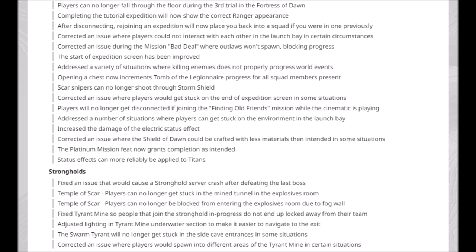Corrected an issue where players would get stuck on the end of Expedition screen in some situations. Players will no longer get disconnected when joining the Finding Old Friends mission while the cinematic is playing. Addressed a number of situations where players can get stuck on the environment in the launch bay. Increased the damage of the electric status effect. Corrected an issue where the Shield of Dawn could be crafted with less materials than intended in some situations.